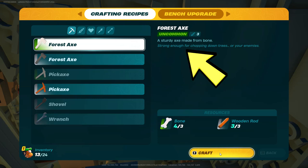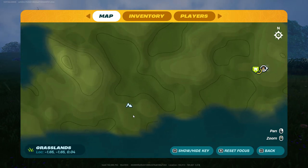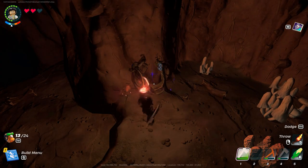In order to get the knot root, first you need to upgrade your crafting bench to uncommon or level 2. This way you can craft the uncommon forest eggs. After that you want to roam around the map and find these caves — it'll be represented as this cave icon.